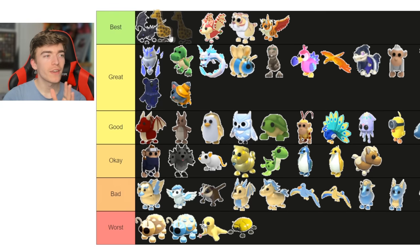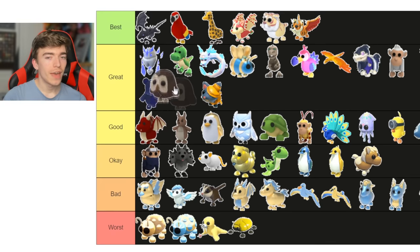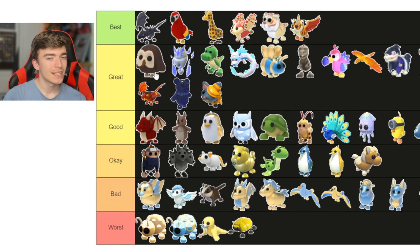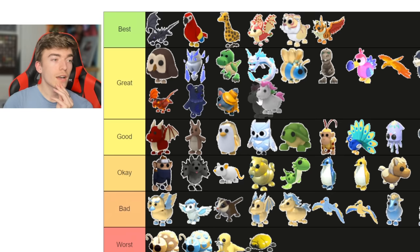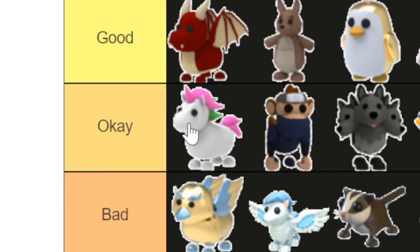The giraffe — one of my favorite pets — definitely has to go in the best section. The parrot — I love the red on it, so it's definitely going in the top section possible. The owl — this is so hard to decide; does it go in the best or the great? Let's keep it in the great for now. I can't believe I haven't done the unicorn yet — I'm going to say the unicorn is just okay.